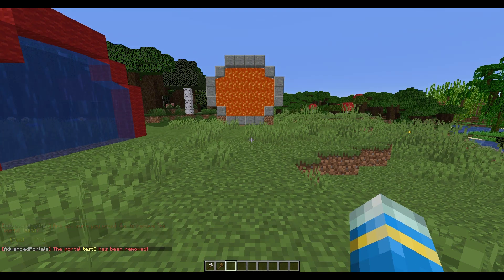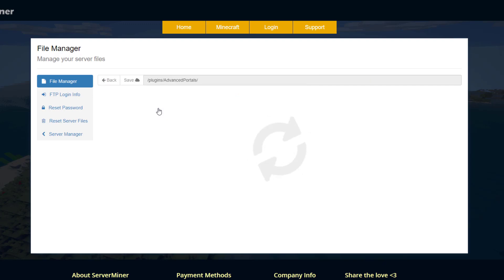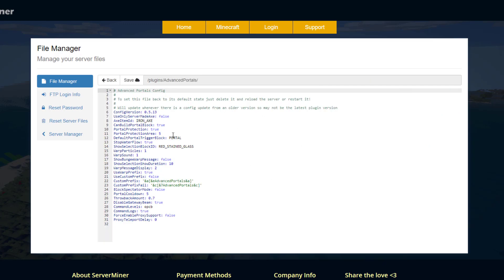Let's head over to the config file now and see what we can change in there. Here we are in the SMPitnik control panel and as you can see there are three YML files. The bottom two just save the data of the portals and destinations so you don't need to touch those. The config.yml is the only one we want to look at. There's not too much in here — we've got the axe ID that we used, which was an iron axe.